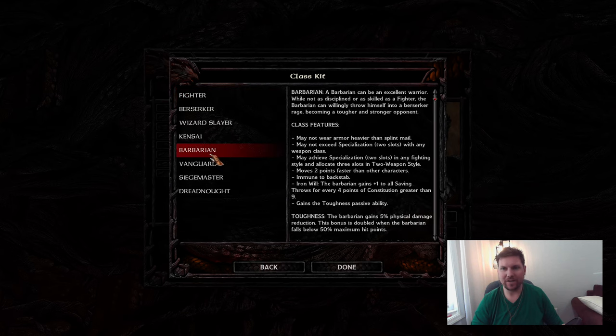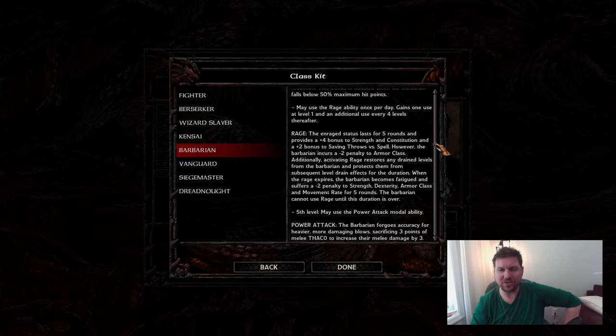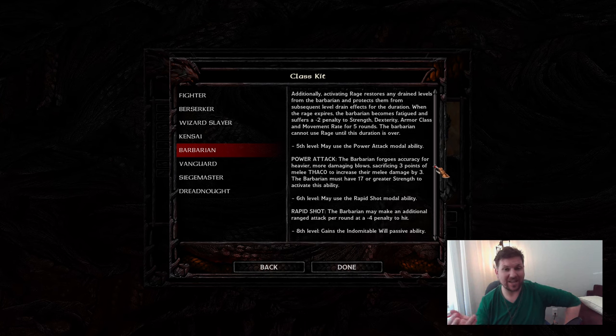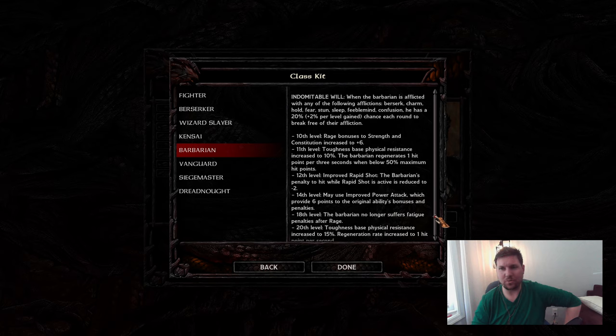I'm going to make him a Barbarian, which gives him more HP. He can only Specialize, getting two spots in any weapons. He does get a bonus to saving throws due to the Artisan's Kit Pack. He also gets Toughness, which helps him out if he goes down to lower levels of health.